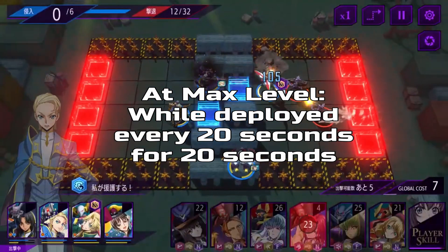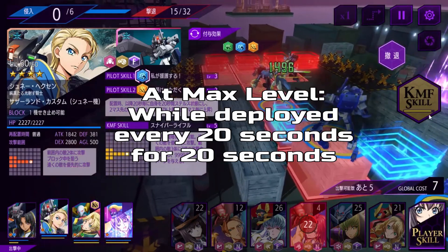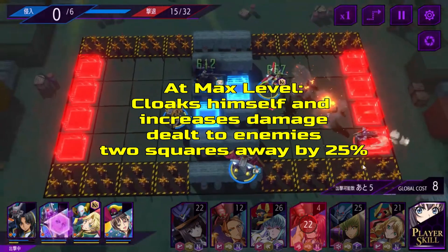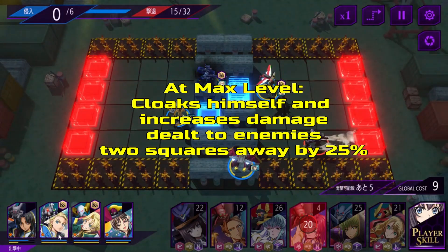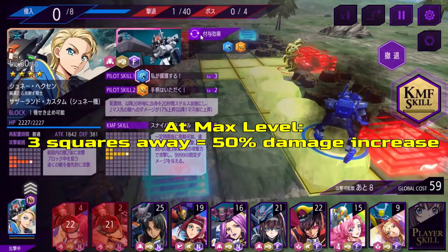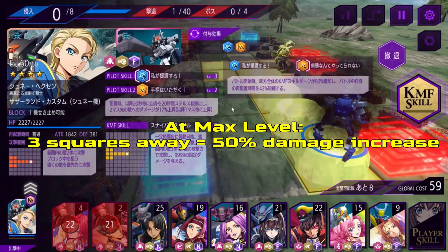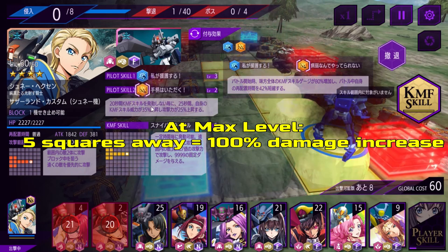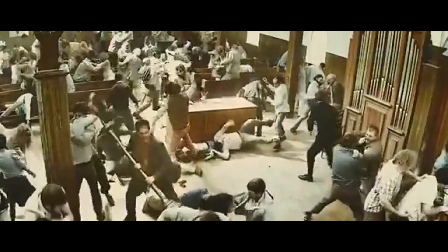When deployed, every 20 seconds for 20 seconds, he cloaks himself and increases damage to enemies two squares away by 25%. This damage increases by 25% as enemies get further away. If the enemy is three squares away, damage increases to 50%. If it's four squares, it becomes 75%. And if it's five squares away, it becomes 100%.